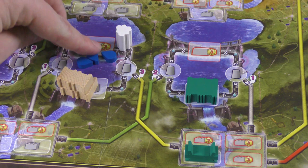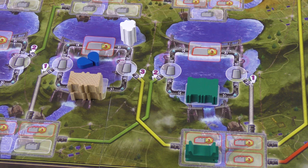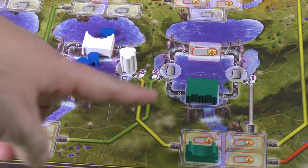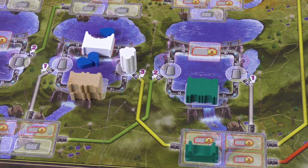When you convert, the energy you get equals the conduit value times the number of water passed through — so a value-three conduit with three water gives nine energy. As water flows downstream, dams catch it based on their height. If a dam is full, excess water flows further down or off the board. You can also build dams in front of other players to intercept their water supply — that's a core interaction in the game.